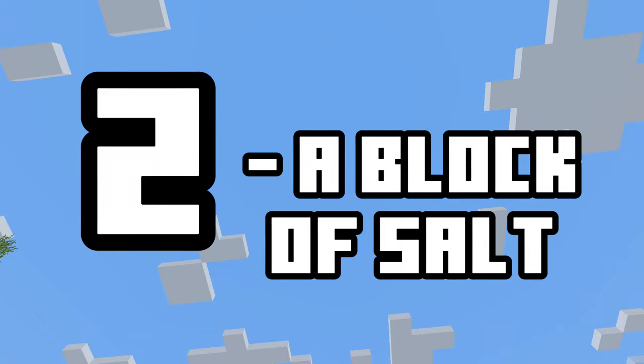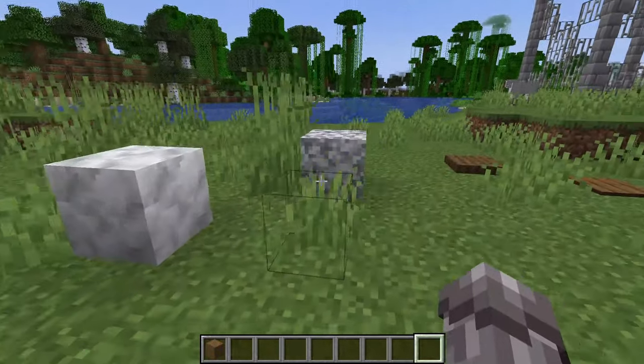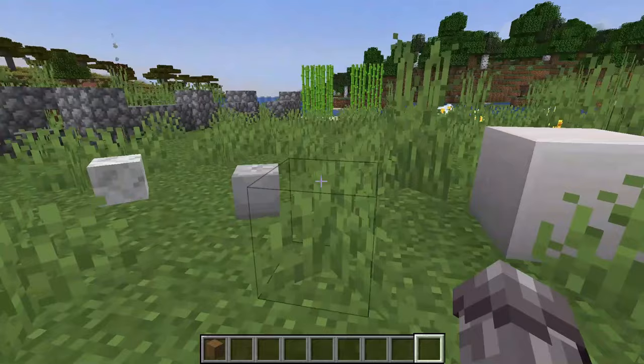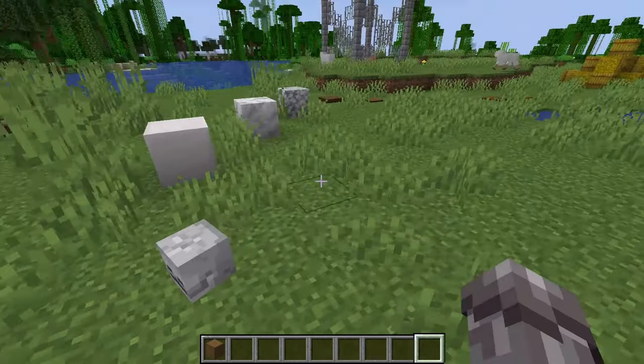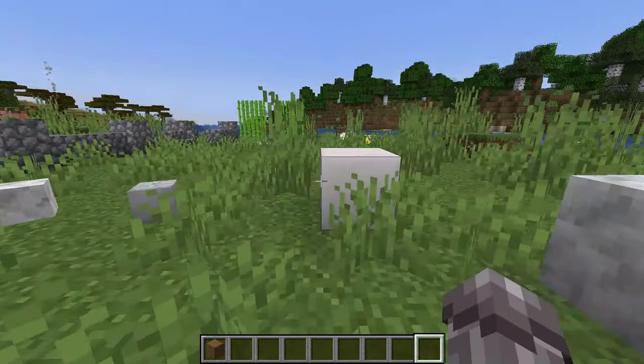Number two: a block of salt. Quite often in sheep and other fields of animals, you might find a block of salt to give animals the minerals they need. This can be done with a diorite block, quartz block, calcite, skeleton skull, or other custom head.